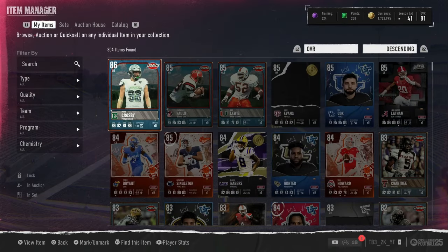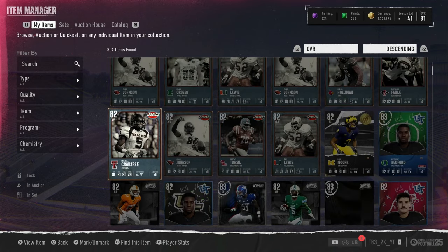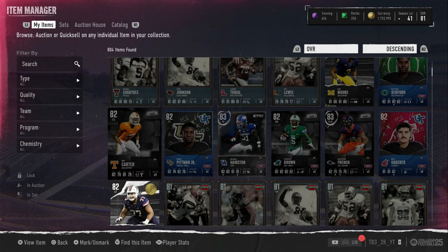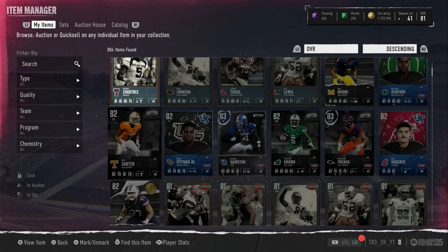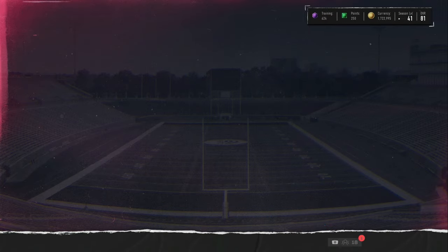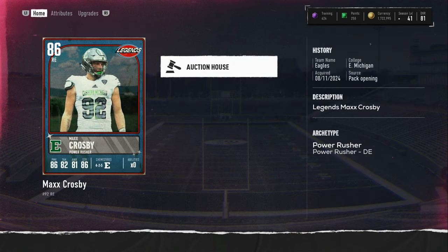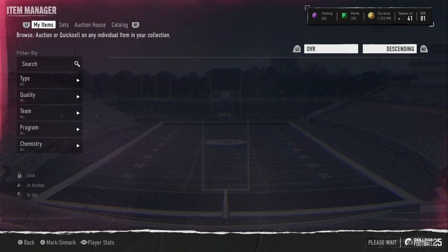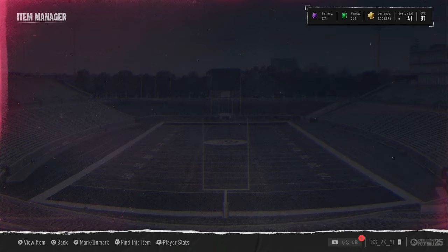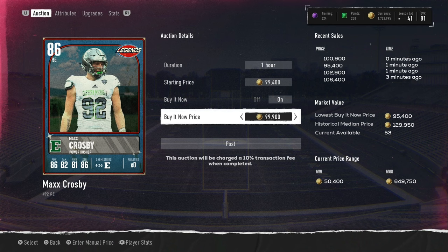Don't open those legend packs — they're not very worth it. Out of this opening we got two 85s, one 86 from the re-roll, only one 83, some 86s, 82s, and 81s from the 80s. Legend re-rolls haven't really treated me well since my first ever video when I pulled Randy Moss. I've never pulled an LTD since out of these packs, which kind of sucks.